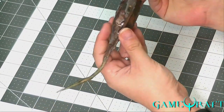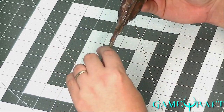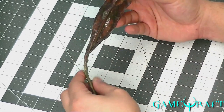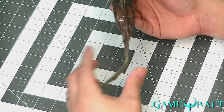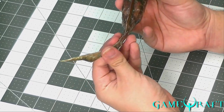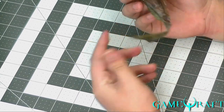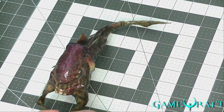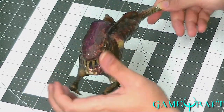Also for the tail of the ichthyosaur, I actually put a wire inside the tail that's bendable, so I can bend it in different directions. Articulation. I did that specifically so I could have him in different poses — it's basically an action figure.